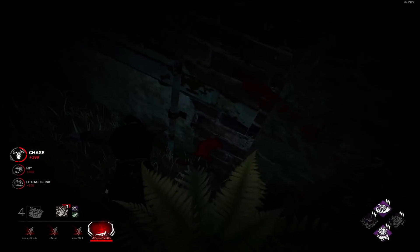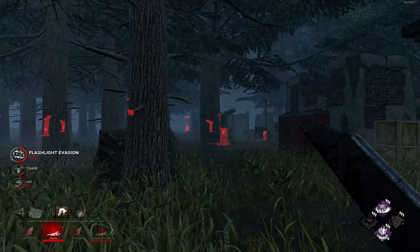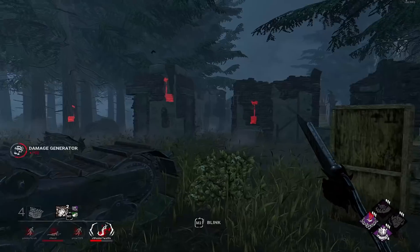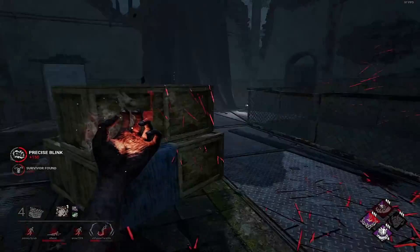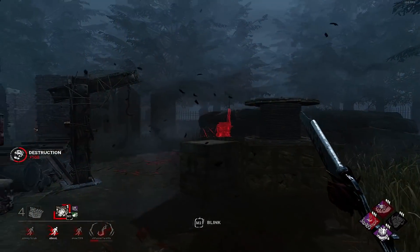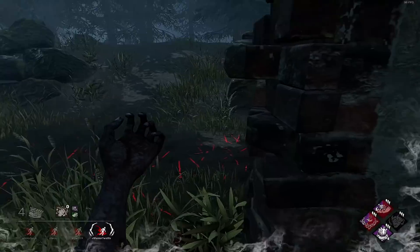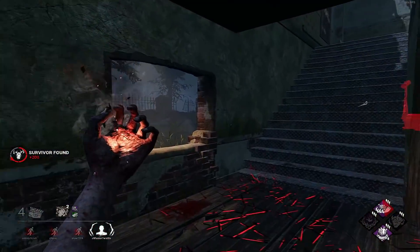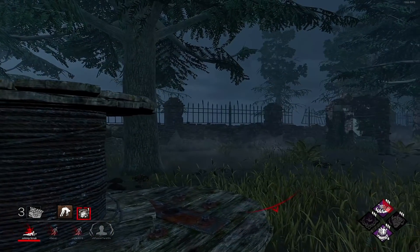She's doubling back on herself. She's got the Oppression — Deadman Switch going. Flashlight save by Cheryl. That gen in the coal tower should block off of this. They hit the skill check and then got off anyway. Something that's really important as Nurse is just take mental notes on what the survivor's doing and then react to it. A lot of the time you're just not going to react to what the survivor's doing unless you're actually paying attention. That Quentin, for example — first two or three blinks he just doubled back every single time.